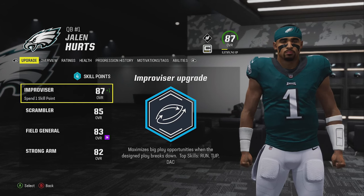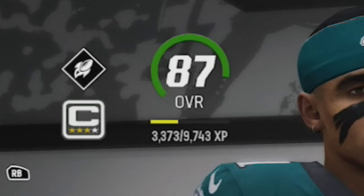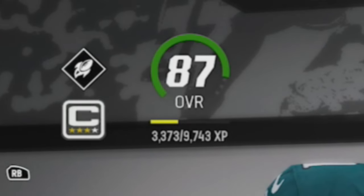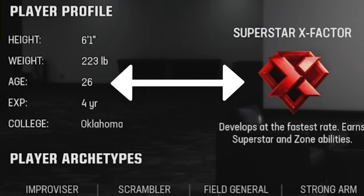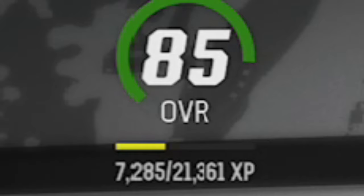The best players to focus on are young superstars and X-Factor players if you have them, as they will build much faster since the XP requirement for their next level is the lowest with these players on average. If you look at Jalen Hurts here, he only needs under 10,000 XP to get to an 88 because he is a 26-year-old superstar dev trait, compared to Hassan Reddick who is a 29-year-old superstar and needs more than double that — so try to focus on younger players with high dev traits.